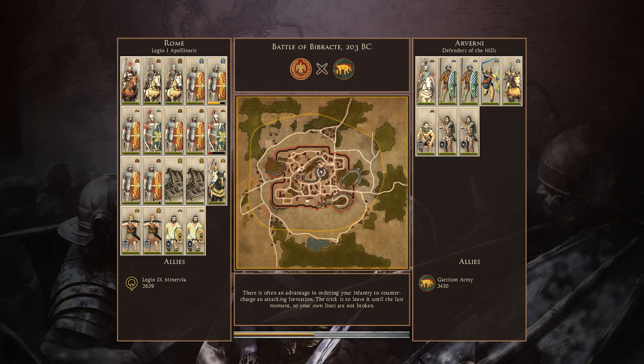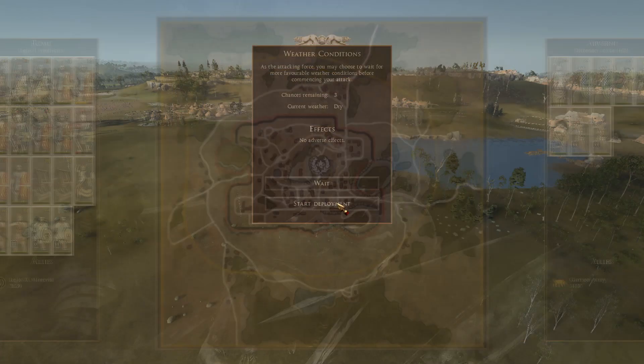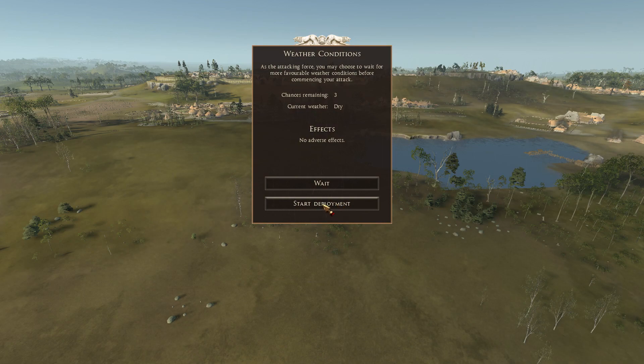This looks like a pretty interesting map. I'm not sure which side I want to attack on - I'm going to have to look at the detail because I think coming from the right is a death trap, so we may have to come from the north or the west. Start deployment.